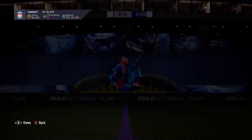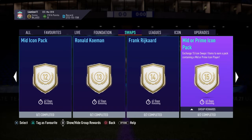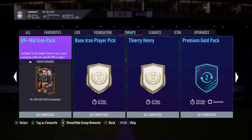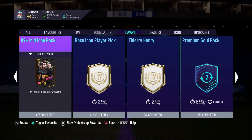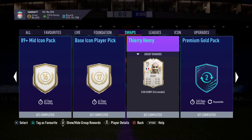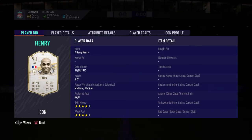Frank Rijkaard is available for fourteen tokens. It's not a bad card but I wouldn't go for him at that price. For fifteen tokens there's a prime icon pack, and for sixteen tokens you can get an 89-plus mid icon.